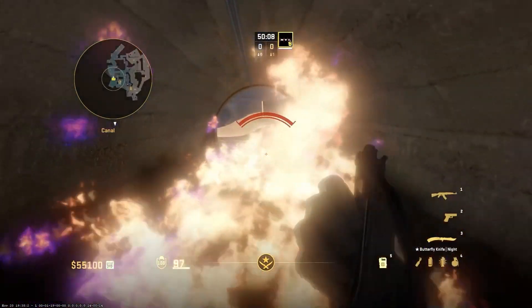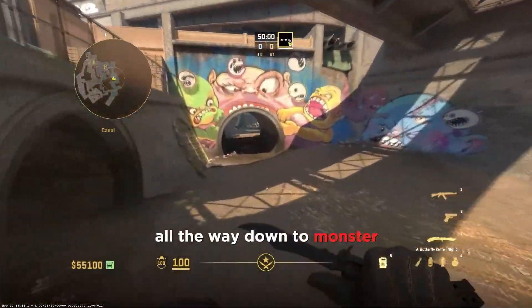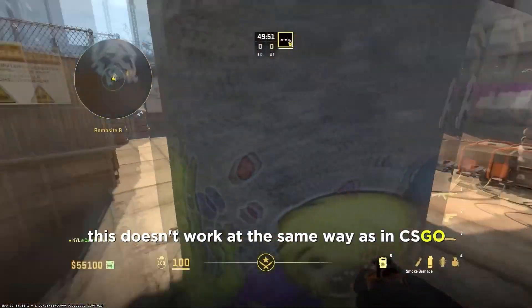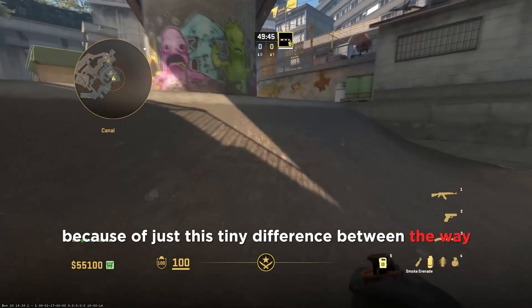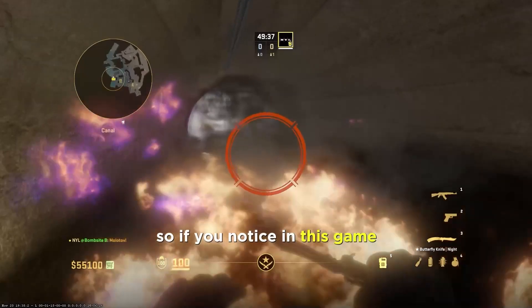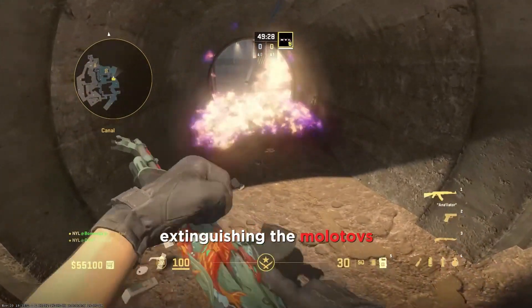A typical Monster rush on Overpass normally just involves coming straight from spawn all the way down to Monster, and once the molly is thrown you throw a smoke, go through it, and come out and get some kills. But in CS2 this doesn't work the same way as in CSGO, because of this tiny difference in the way smokes actually extinguish molotovs in this game.